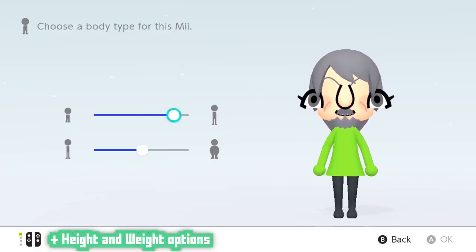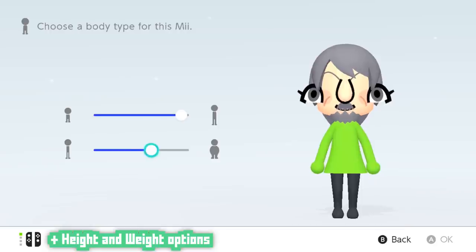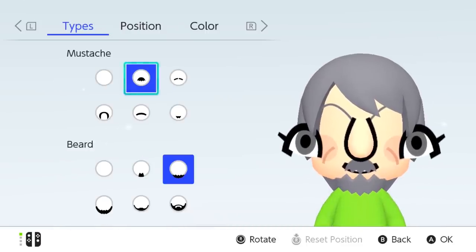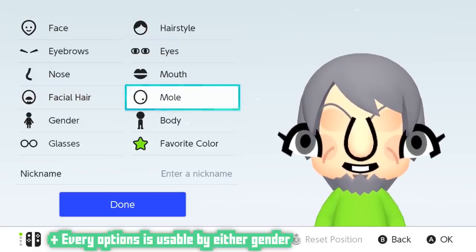Minor praise: you can change both the height and weight of your Mii — nothing much to say, it's just really nice that you can do that. Here's something the Mii Maker does that's pretty great: nothing — not the facial hair, not the hairstyles, not the makeup, none of the features — nothing is gender locked.